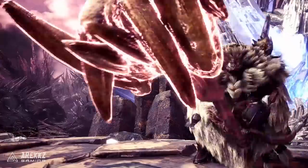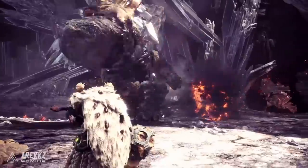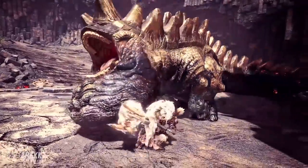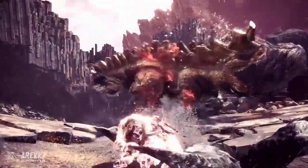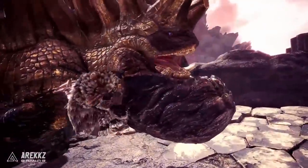Hey, what's going on guys, Arex here, welcome back to another video for Monster Hunter World Iceborne. Today we are talking about the KO king — Capcom dropped another two weapon videos, and today's focus is the hammer and the hunting horn. In this one we're gonna break down the hammer because the KO king is getting some pretty spicy moves, and we also get a look at one of my favorite new armor sets.